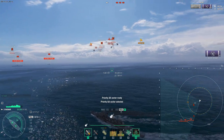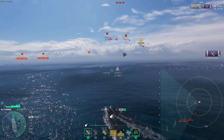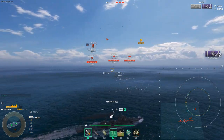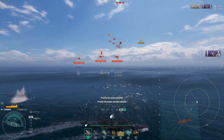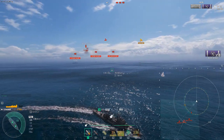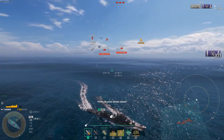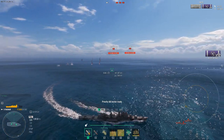Let me describe how I maneuver. If I see rocket planes coming, I nose in to mitigate damage rather than taking a full broadside hit. For torpedo planes, I turn away to get a slim profile. You want slim profile for both rocket planes and torpedo planes — either turning in or turning away. Always use the minimap to see where planes are coming from. Hit the O button to activate the priority sector on the incoming side.